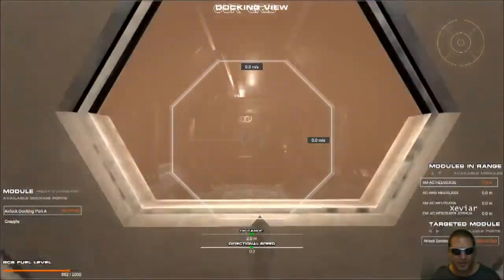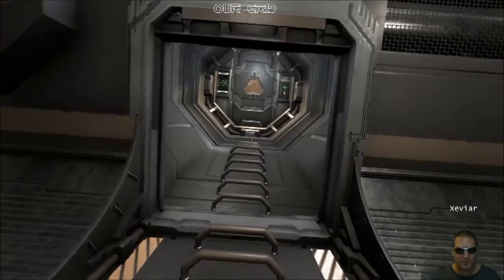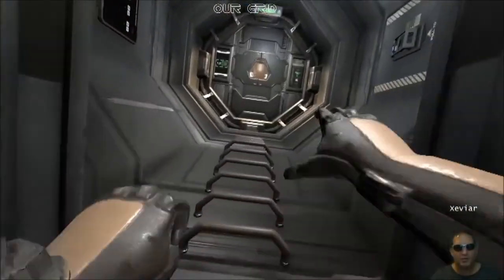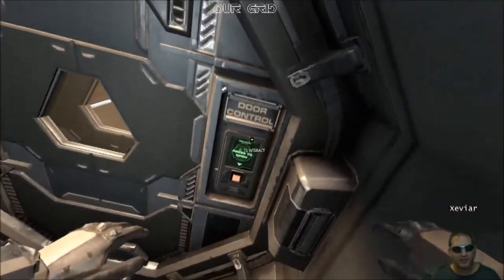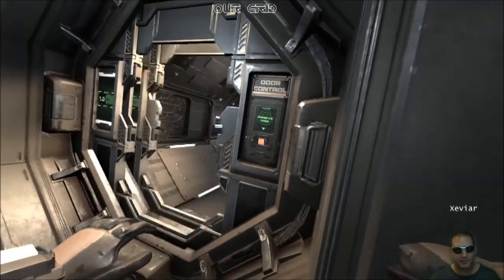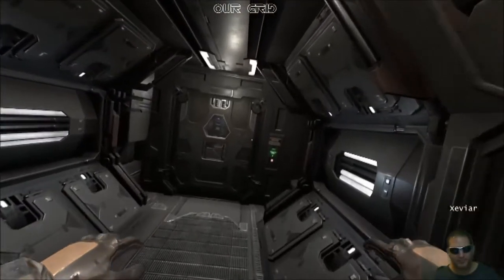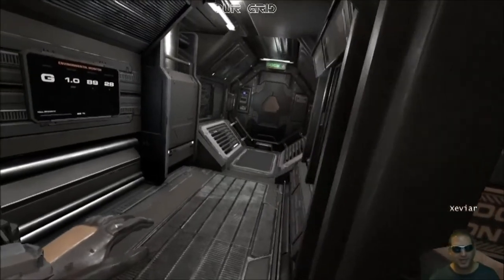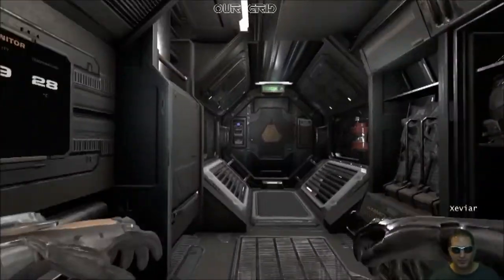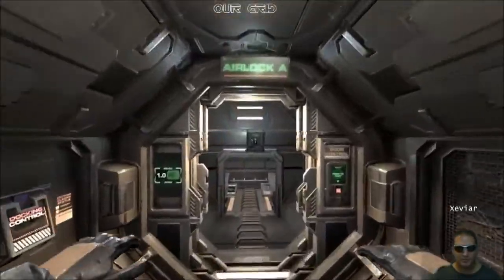And there you go — done! That sound means our airlock doors are actually latched, which is nice. The next thing: when you're docked to your base and you want to connect, come up here. If your base already has air in it you can use the green button on the right to just open your airlock and come into your base, then open this button and you have a straight-through shot into your base.